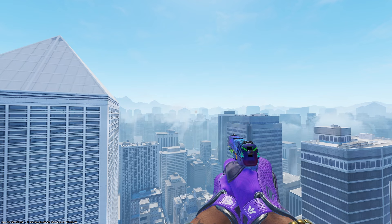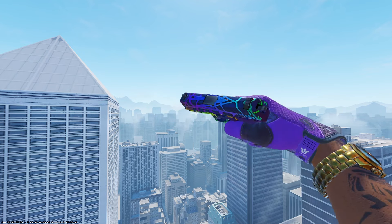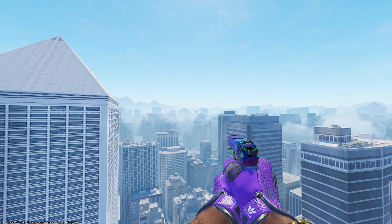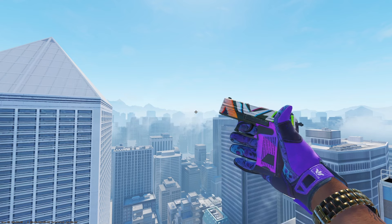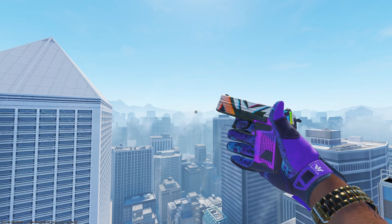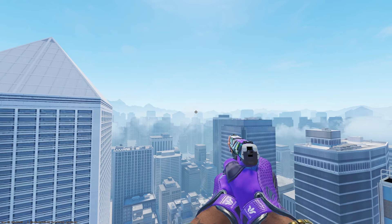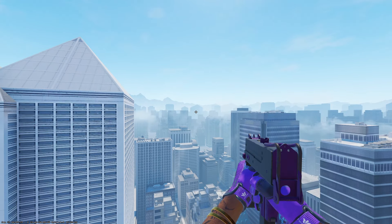Jumping over to the P2000, your budget option is the Acid Etched in field-tested condition at 36 cents. It does kind of look bluish-purple, so I did include it in the purple theme since there are spots that look very purple — great budget option. Another option is the Wicked Sick in field-tested condition at $2.36. The main purple is on the handle, however it does have a ton of purple and is included in this purple themed inventory.